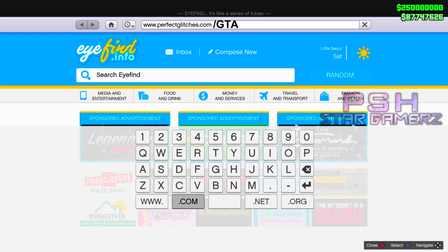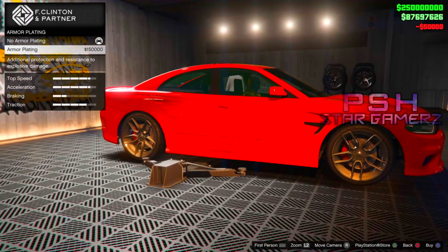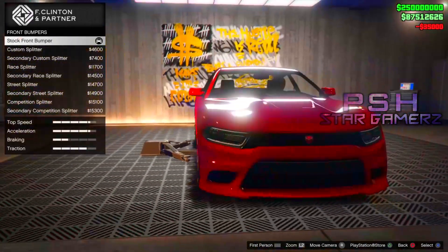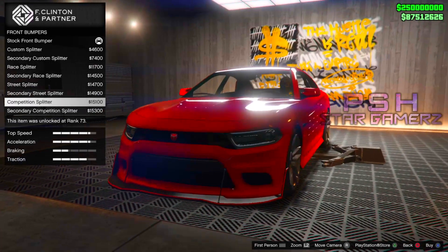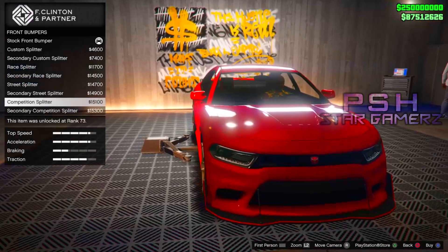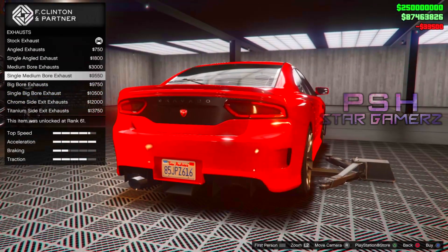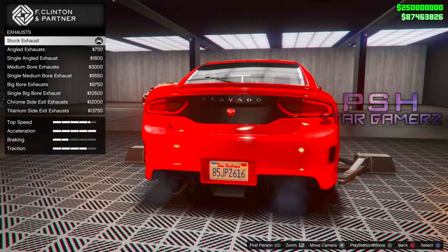Next up, we're going to be talking about some crucial information on how you're going to be using this website, so listen carefully. Once you load the website, you'll be met with three different boxes. Before you can start filling out these boxes, you will need to choose your platform. Once you have chosen your preferred system, start filling out the first box with your account ID — use your username ID. With the second box, you'll choose how much in-game currency you want directed to your GTA 5 Online account. You can put in up to $9 billion, although I recommend starting at a lower amount, such as $5 million, in order to stay under the radar. But don't worry — once you've spent it all, you can always use this glitch again.